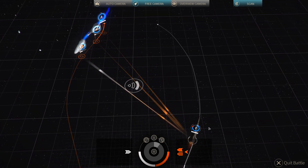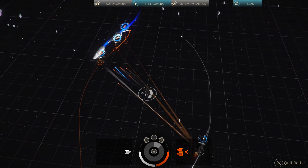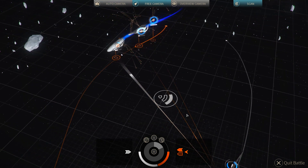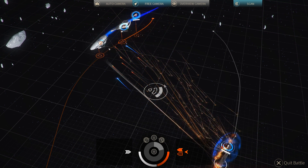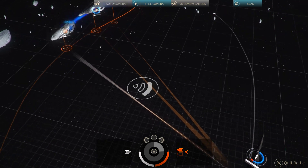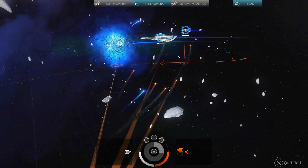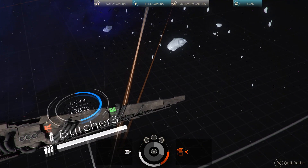They pierced the shields. Yeah, we're going to lose this. But we're going to take out at least one of their ships on the way out. Actually, after this volley, their number of missiles will probably be cut down pretty significantly. Let's get down here on our ship. Now maybe we're not going to lose this.